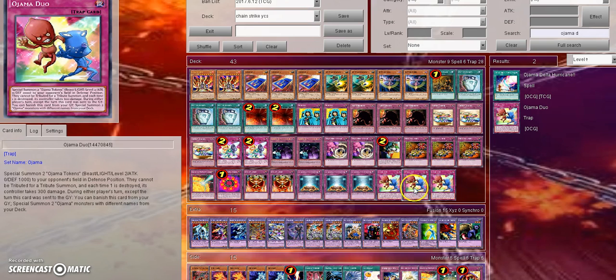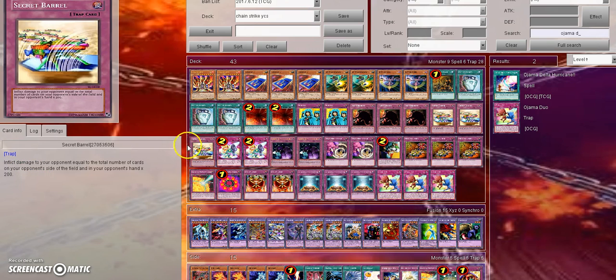I think both of these cards still have applications in the upcoming Link format metagame with decks that are slower, that don't really use Link summoning all that much, or don't even play any Link monsters. I believe this card could still see some play in Chain Burn decks along with Ojama Trio.